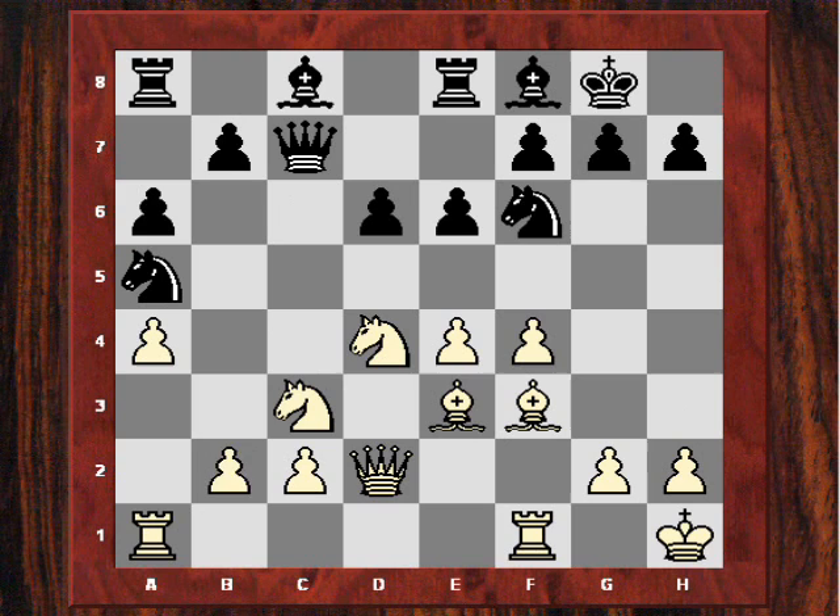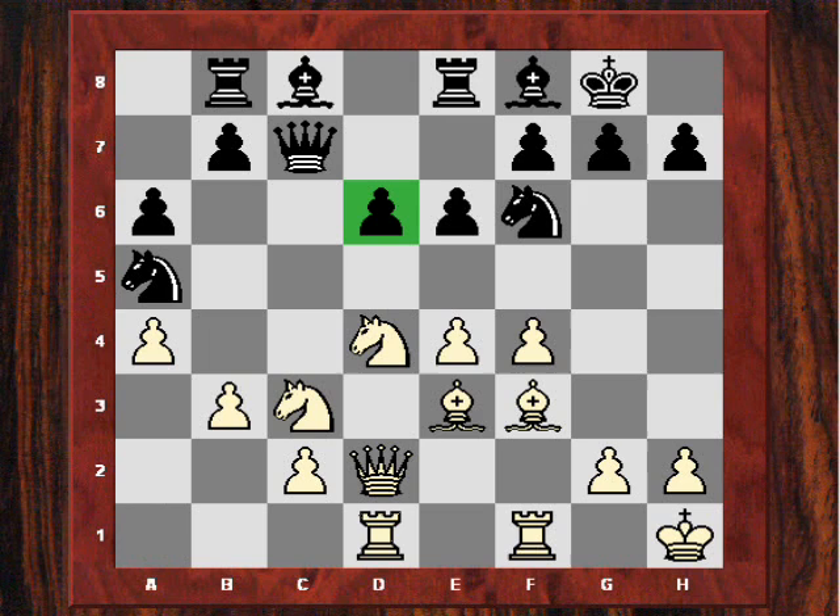After Qd2 we see an interesting seemingly waste of time with Na5, but it does provoke Adams to play B3. So he's kind of weak on that c3 square and the c-file generally. After Rb8, Rad1 was played, and Adams is already targeting the d6 pawn. That is a theoretical target, though in practice it's usually hard to get access to it.